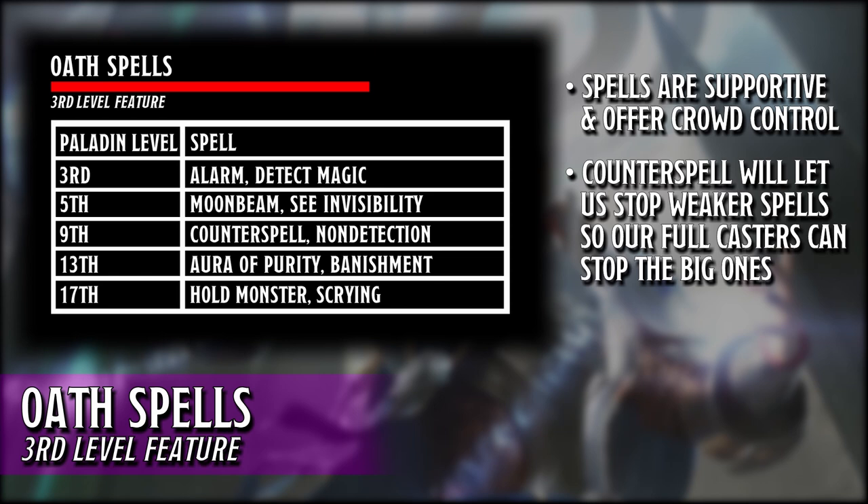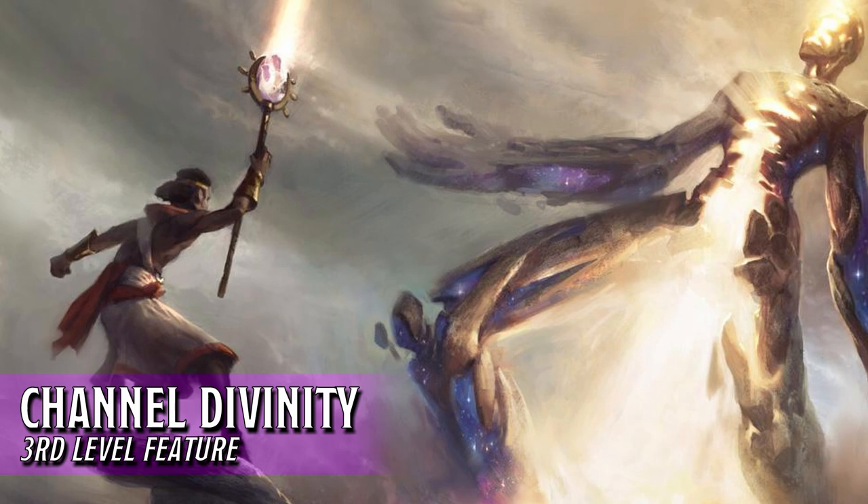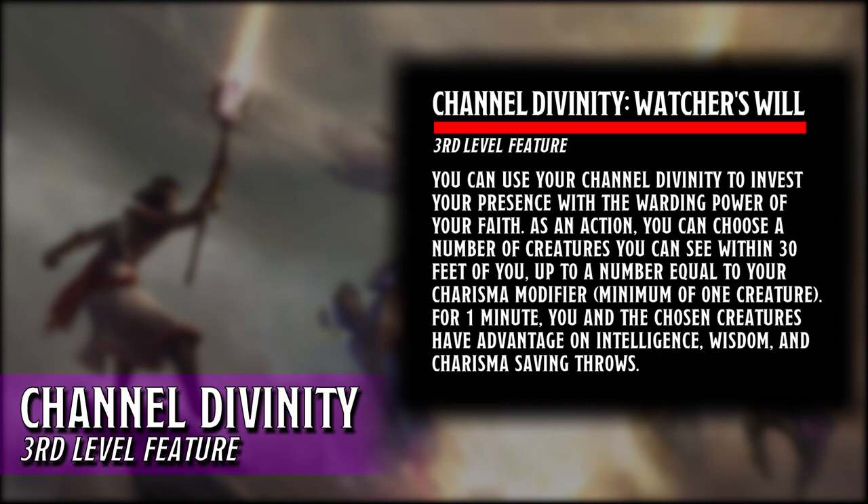The other feature we gain at level 3 is our Channel Divinity, which provides us two abilities to choose from. The first option is Watcher's Will. As an action, we can choose a number of creatures we see within 30 feet of us up to a number equal to our Charisma modifier. For one minute, we and the chosen creatures have advantage on Intelligence, Wisdom, and Charisma saving throws.